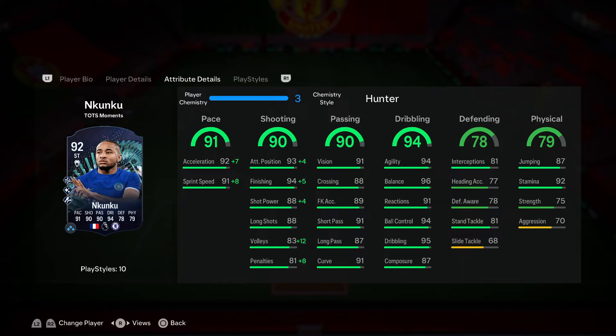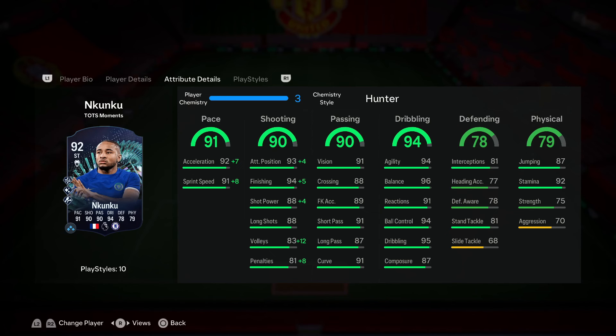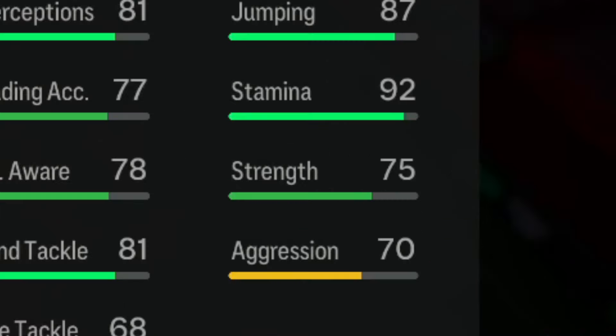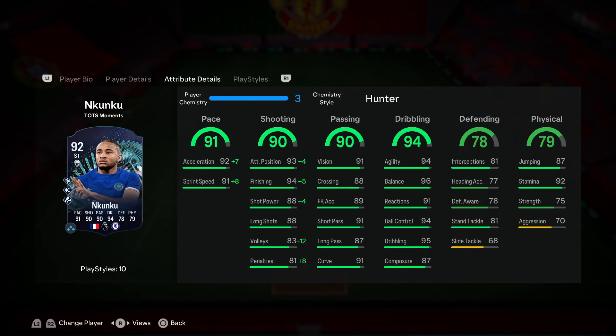For a striker, he has some really good passing stats: 91 short pass, 87 long pass, and 91 vision — just going to help him be more consistent when it comes to passing. When it comes to his physical stats, with 75 strength and 70 aggression, since this card is 5'9", shorter players aren't really going to be the strongest on the ball. Hopefully he can surprise us, but I'm not expecting too much in that category.